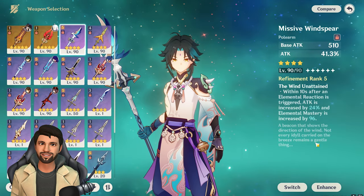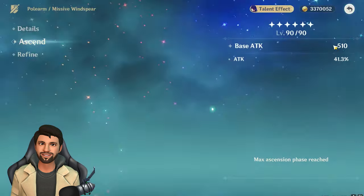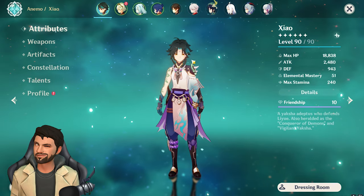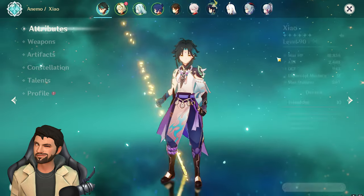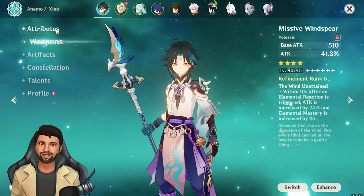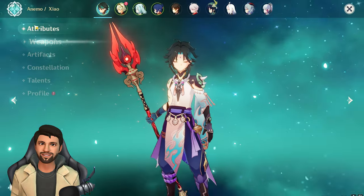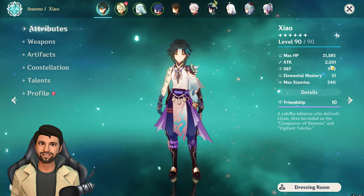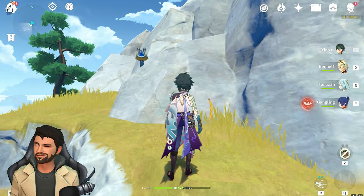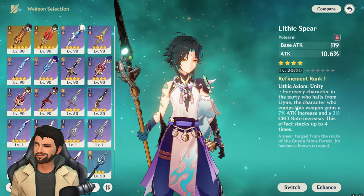The next weapon is Missive Windspear, which also gives very high attack — around the same 2488 attack that Wavebreaker's Fin provides. Comparing it to Staff of Homa, the attack values are almost the same. So Missive Windspear performs very closely to Wavebreaker's Fin.